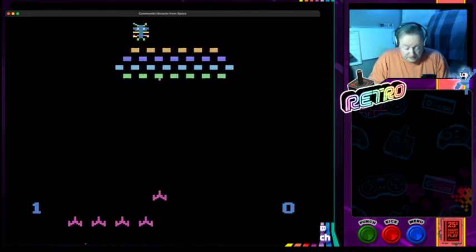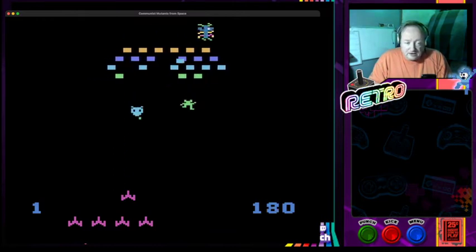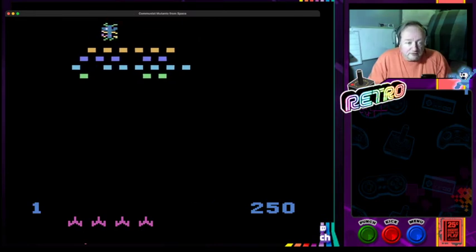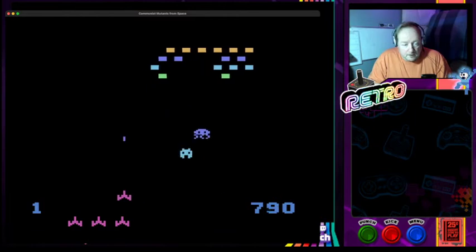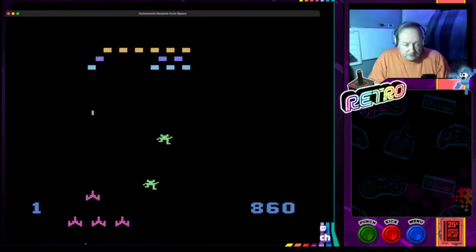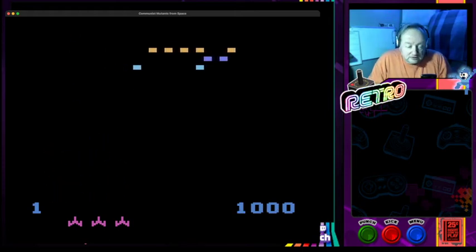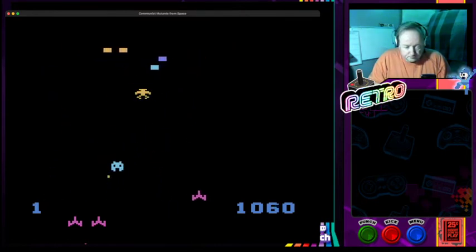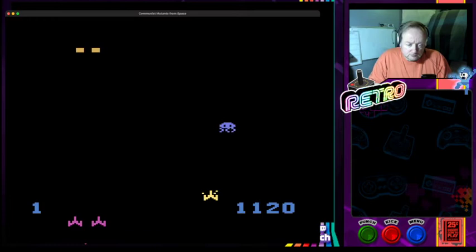This is from the 2600, and the 2600 was my first console — well, if you don't count the Pong Sports console, which I think was a Radafin. So it was my first real Space Invaders-style console. Do these ships have a shield? Worth a try.